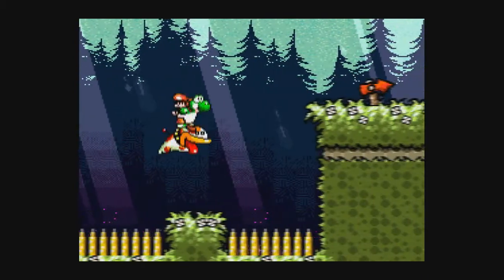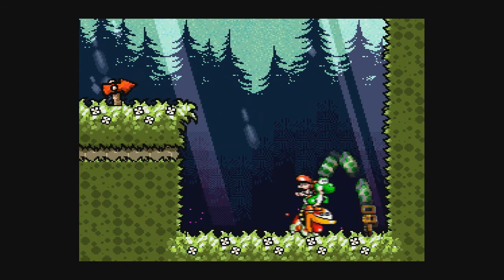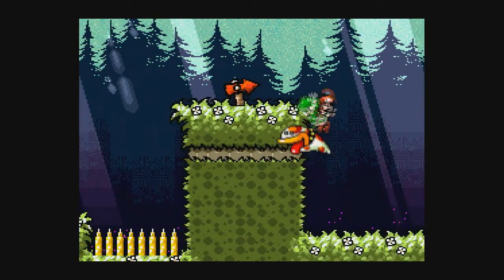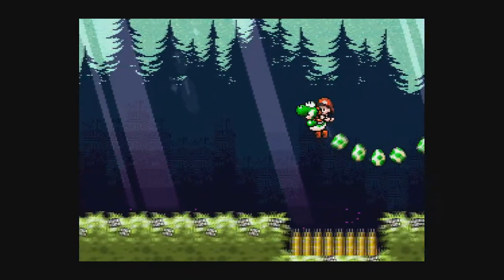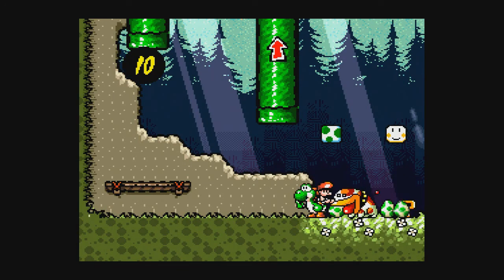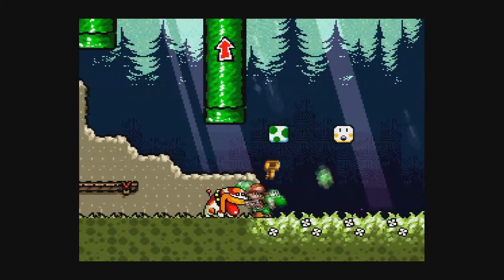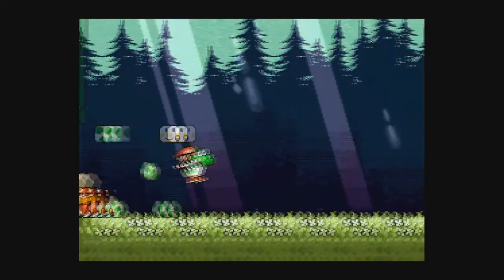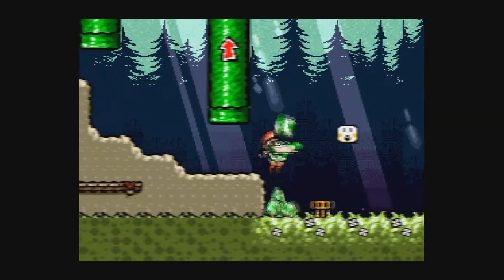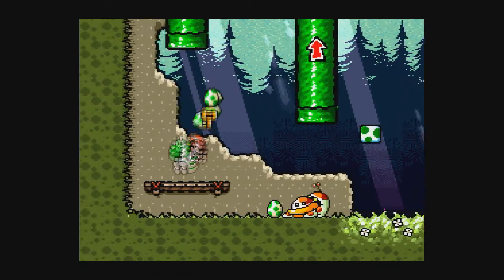Those spikes can actually insta-kill Yoshi, so you've got to be careful. When Poochie jumps up like that, you've got to jump up yourself. There's a key. If you fall off him, he will come back and help you — you just don't really want to fall off on those spikes, because spikes are insta-death for Yoshi. If you leave an egg in front of Poochie, it'll start playing with them. I just want to show Poochie playing with an egg — it's a nice little feature. Isn't that cute? That's such a nice Easter egg.